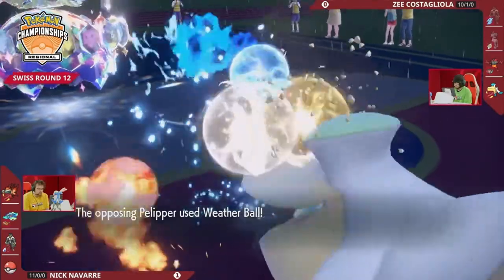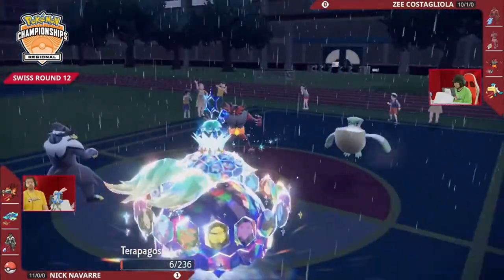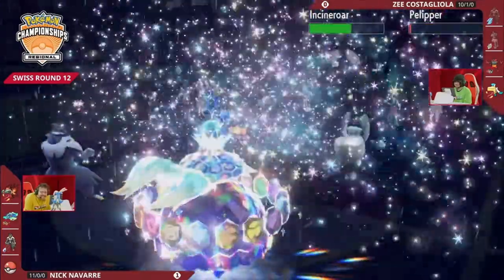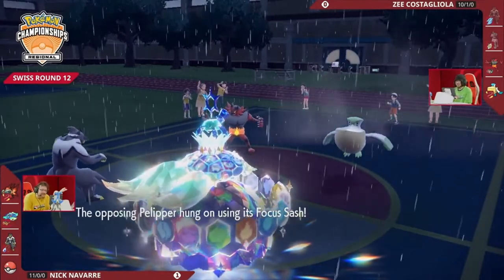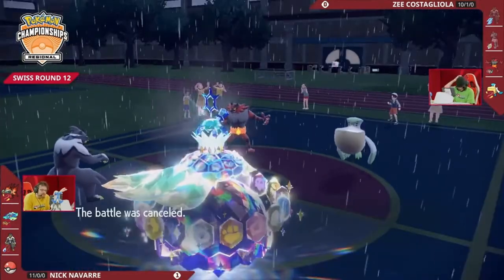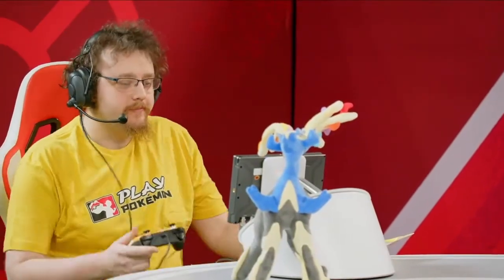The Fakeout into Urshifu, and what a great Detect to ensure Urshifu would stay safe. Terrapagos doesn't go down to the Weather Ball either, so a Terra Starstorm able to land into both Incineroar and Pelipper — devastating as Pelipper gets brought down to its Focus Sash from just that one hit. Pelipper is able to hang on but is going to be slower than the opposing Urshifu, and really from there it was just a couple more turns of damage for Nick to take that win.